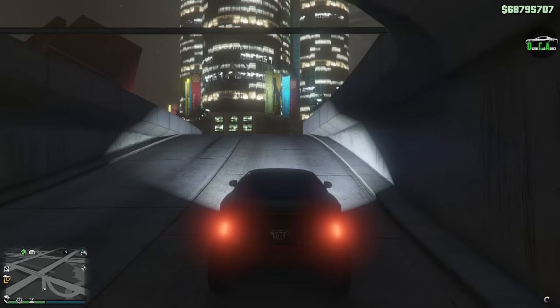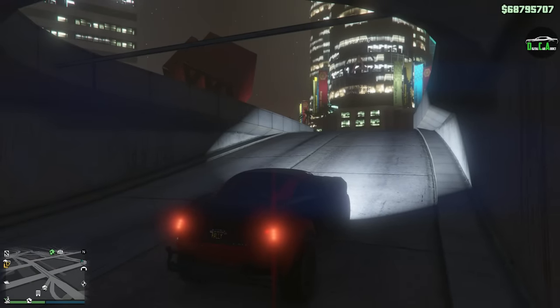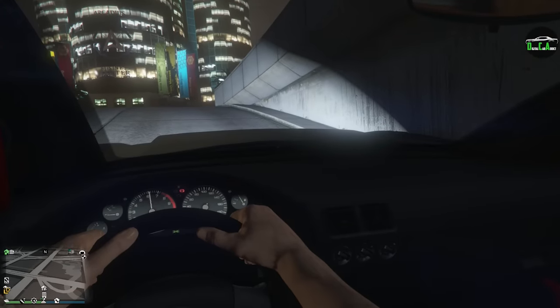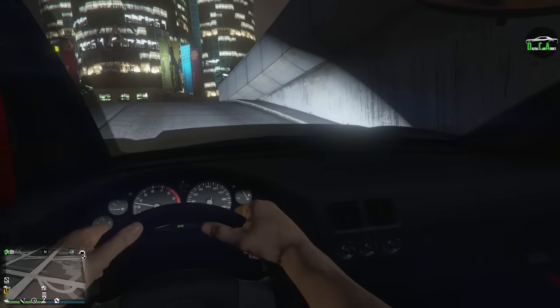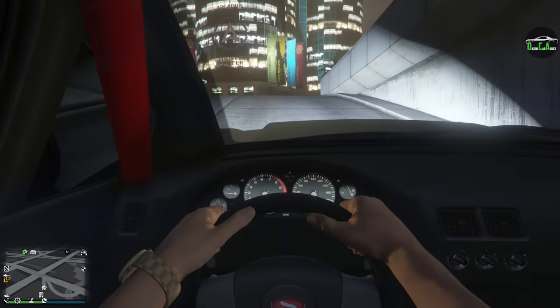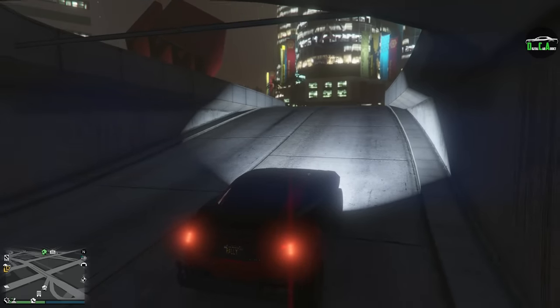Let's exit to ground and take it for a drive. Those wheels look really good on there — that black and red color combo is nice. Rev it up — definitely not an electric car. The only Coil vehicle that is not electric. It's got a Sultan interior, not too bad. These things in real life have LS motors, so pretty good exhaust note.